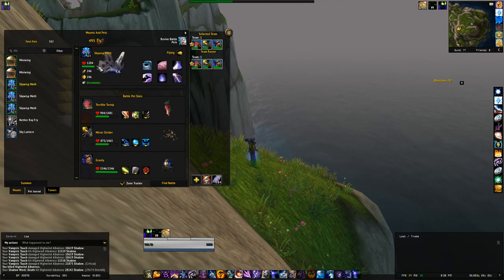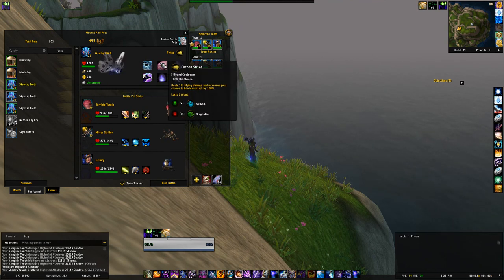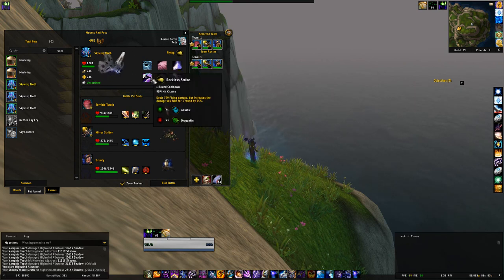The abilities of the Skywisp Moth are a little bit different than most Moths in the game, which is why it is interesting to have. It has Slicing Wind, which you will find with other Moths as well. It has Cocoon Strike, which is pretty basic, and Moth Dust as well. But then it starts being a little bit more interesting in the second row.